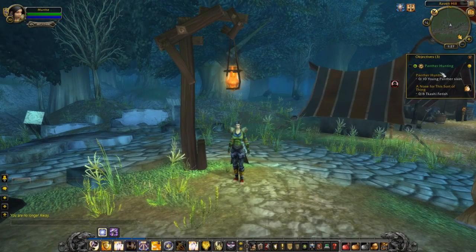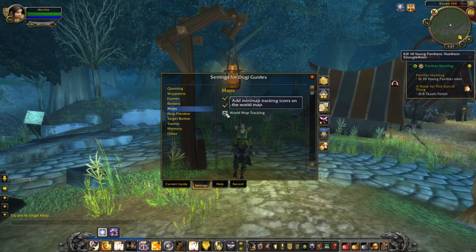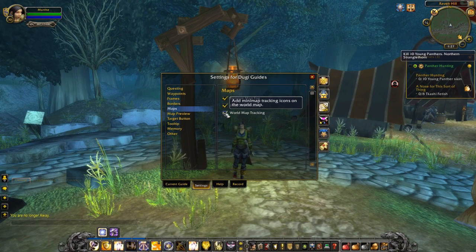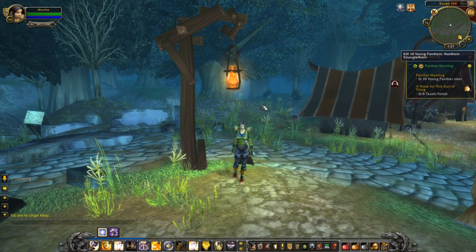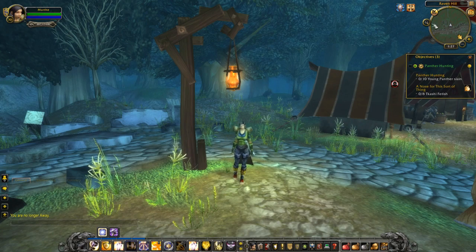Hi, this is Doogie and I'm about to show you the world map tracking feature. This feature is so discreet that you might not even notice that it is our add-on that does it. The world map tracking feature is available in the settings menu under map, and it will add the icons that you normally get from the mini-map into the world map. Normally you're not able to track anything in the world map other than the quest location.